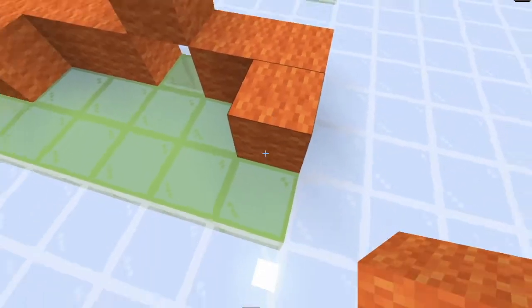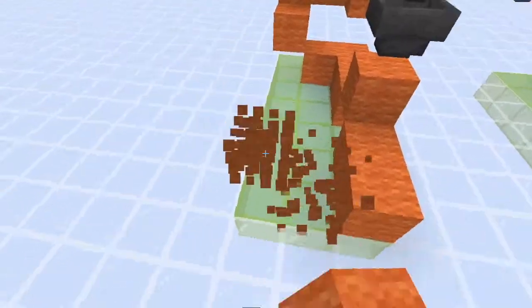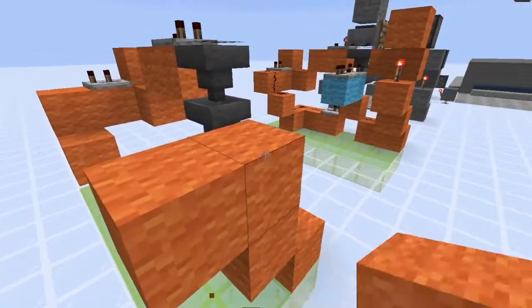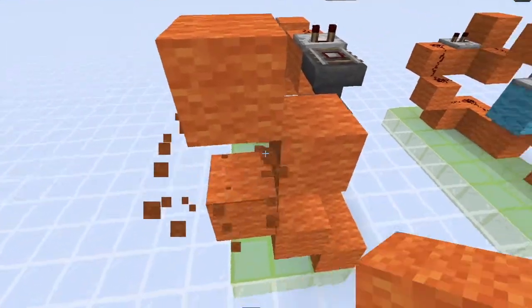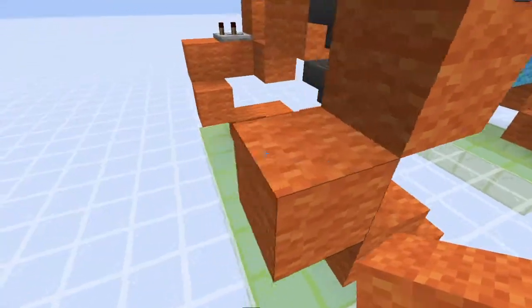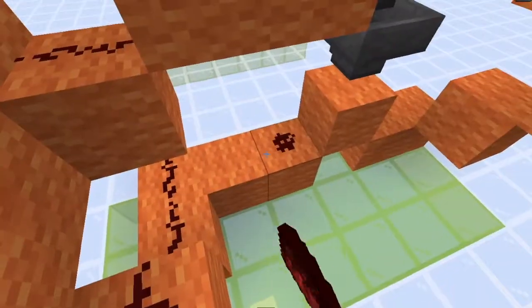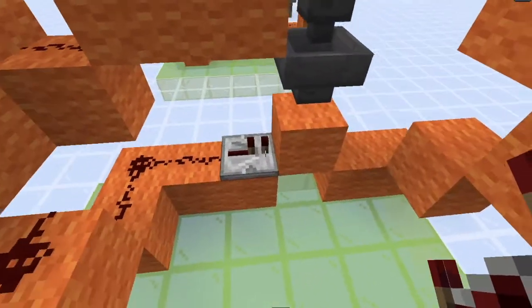And then you want to come around here, go up like this, and like this, and then up two, and up two — so you end up with this kind of zigzag pattern. Now on this you want to put redstone going all the way here, and put a repeater set to one tick just right there.